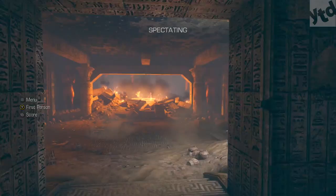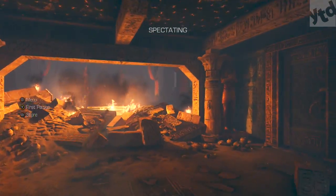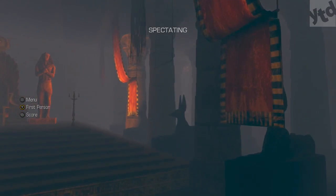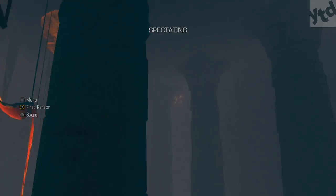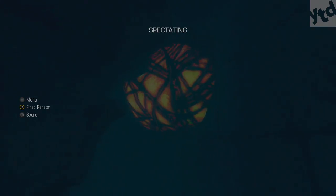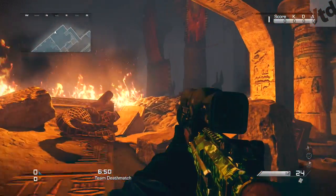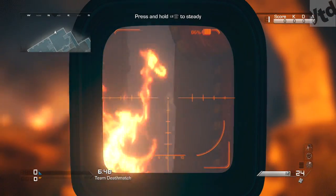Now for the egg locations — while we're here on Pharaoh, make your way to the tomb that has all the flames. The easiest way to spot this is by the dogs: the third dog from the right. Look up and you'll notice in the very back at the very top there is an egg. It might be easiest to take care of this with a sniper, but you can do it with an AR or SMG — it's just a little bit harder to see.